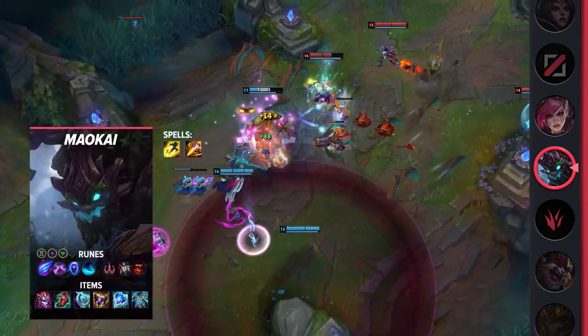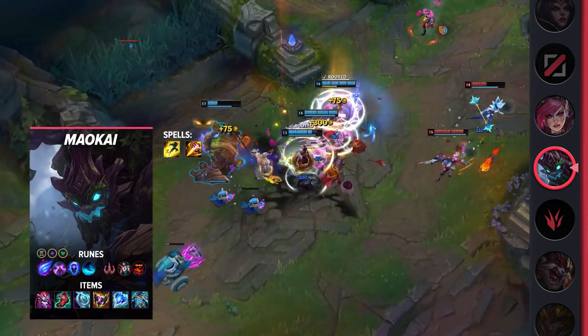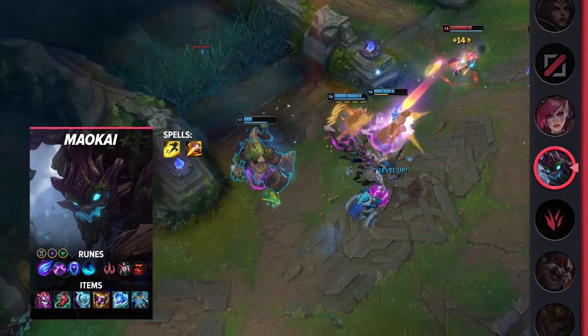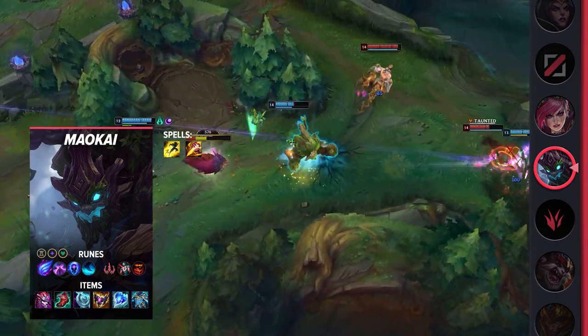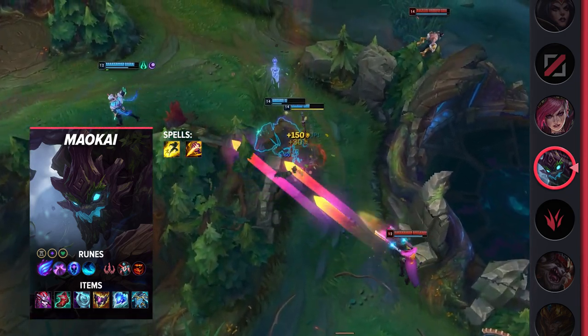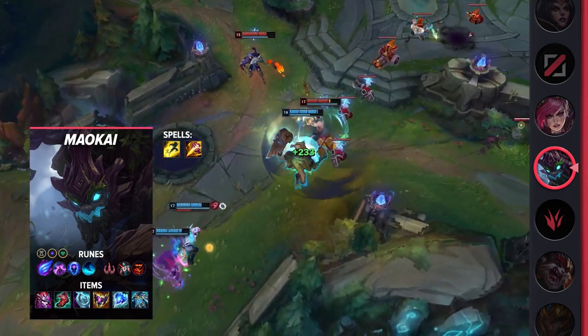Taking a look at his build, you'll be taking Flash and Smite as your summoner spells. For your runes, you'll be taking Phase Rush, Nimbus Cloak, Transcendence, Water Walking, Cheap Shot, and Treasure Hunter. These runes will help you stick to your targets early on or provide an easy escape later. They also give you great ganking power due to your movement speed. Moving on to your items, you'll be building Demonic Embrace, Lucidity Boots, Evenshroud, Shadowflame, Frozen Heart, and Force of Nature.